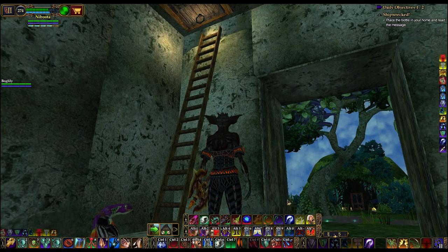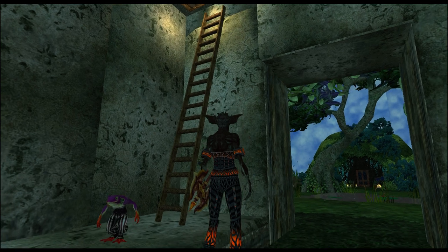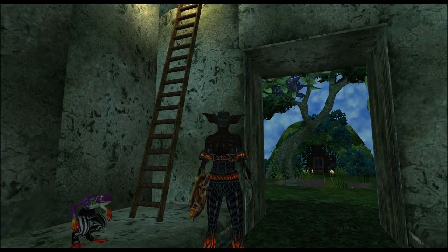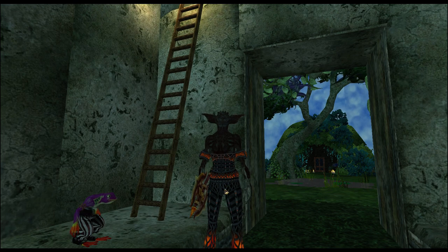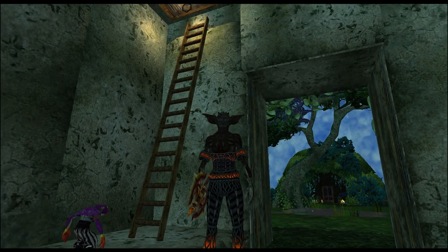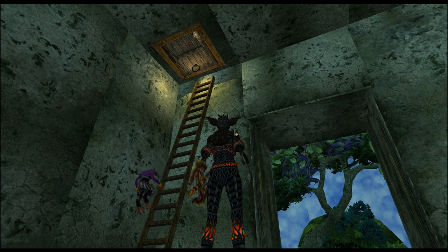So this is supposed to be the long-forgotten entrance of the Keno's catacombs. What I tried to do was combine the EQ1 Keno's with the EQ2 Keno's. In EQ1, Keno's was really blocky and kind of square. Upstairs we have where the rest of the catacombs are, and you can see the door to the guild hall up there — which every house should have. Love this whole little trap door thing.